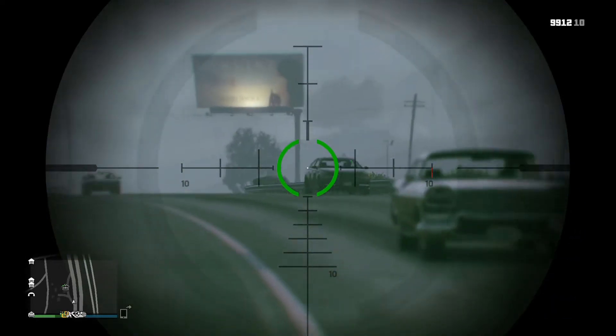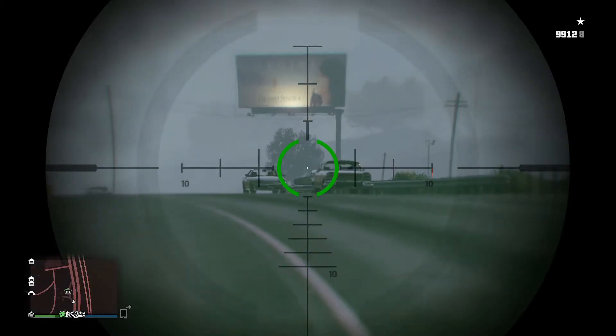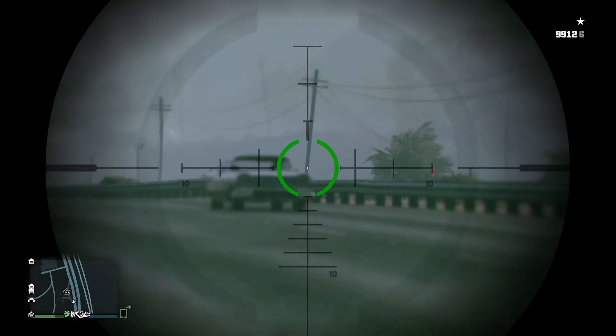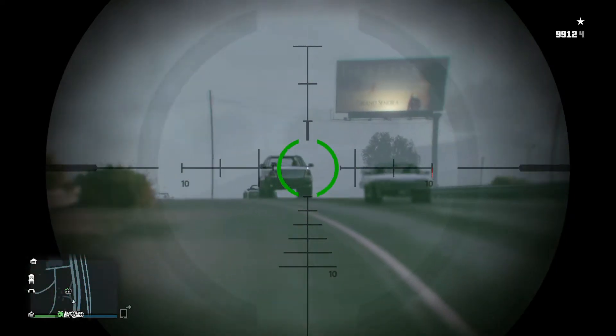With the sniper, you try to aim where you think they'll be in a few seconds, which gets really tricky because targets are moving. If they were standing still it would be a lot easier — you could aim directly at them. Now that I have one star cops, I might as well wait for the cops to show up and show you guys the different guns that I use.